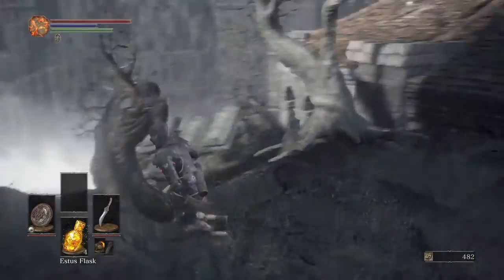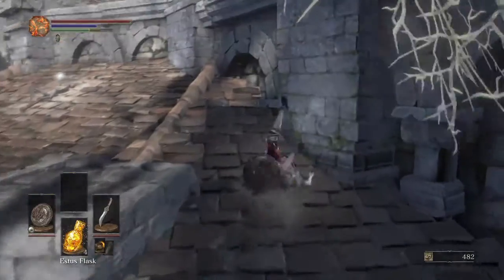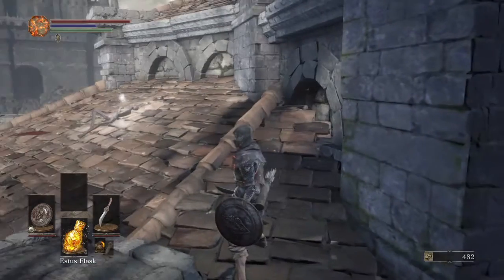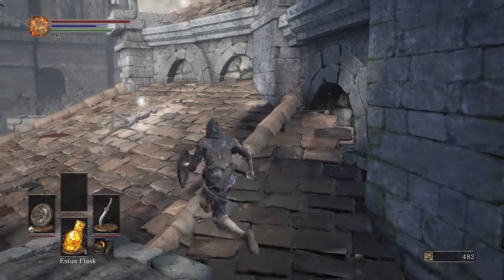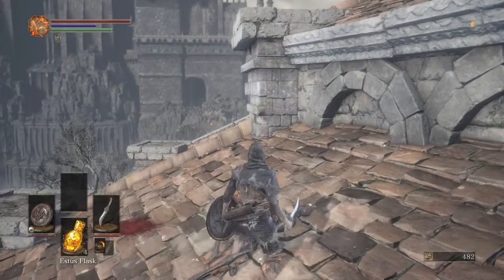That's because you can jump onto the roof. Normally, like a regular human being, you would just climb onto it, but this is Dark Souls — so we're going to go ahead and make that jump on the first try. Oh my gosh, you guys! So then we're going to go ahead and grab the Homeward Bone.